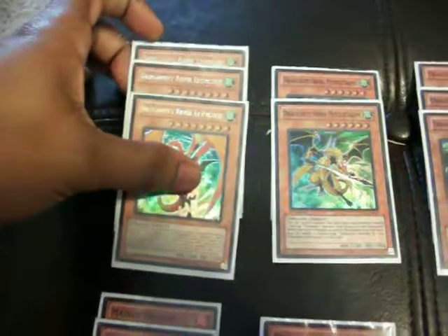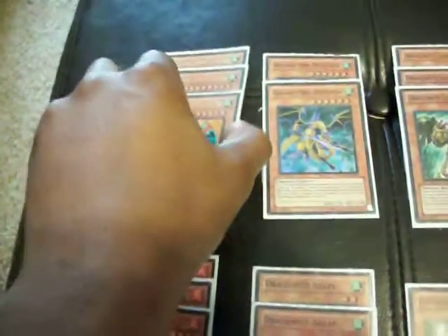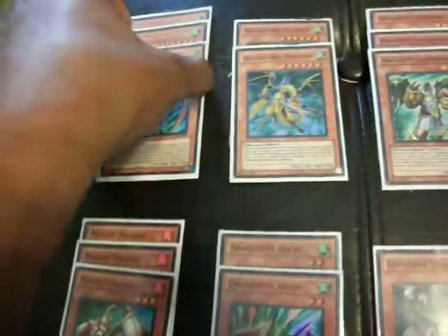We run 3 Leviathan. I know it's a dead draw, but it's always food for Dragon Ravine, and surprisingly you get this out a lot, usually with Brandestock equipped to it, so basically they'll be taking 5200 straight to the face — really good.